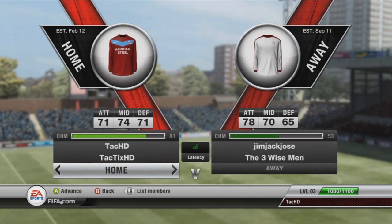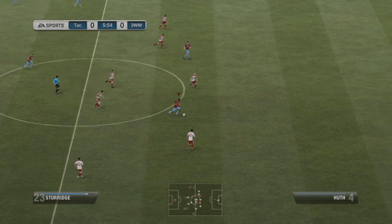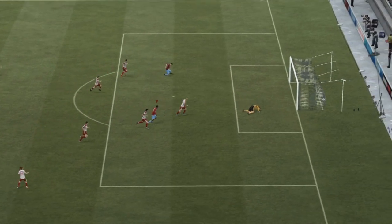We're going to start off with the first game against 3 Wise Men — 78 attack, 70 mid, and 65 defense, so it should be a pretty good game. He's got a half bronze, half gold squad. Not exactly sure what he's doing here — he's got some BPL players, some Brazilian players, some Serie A players. Maybe he's doing a pack opening or building a Road to Glory.